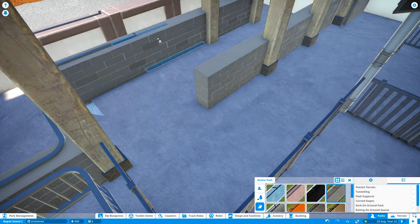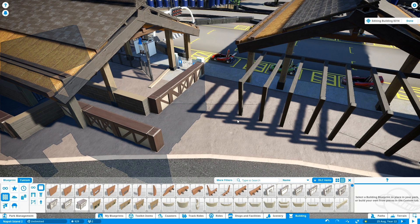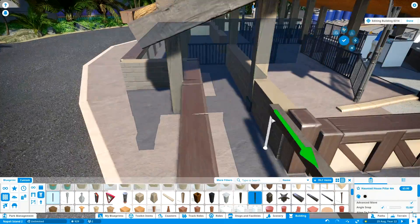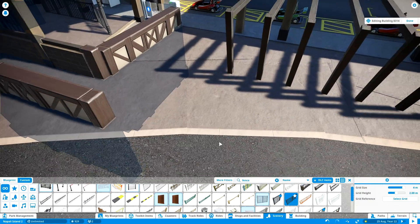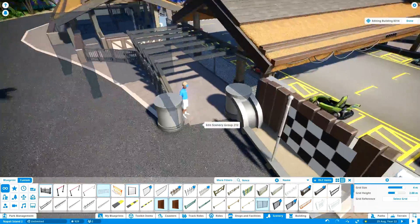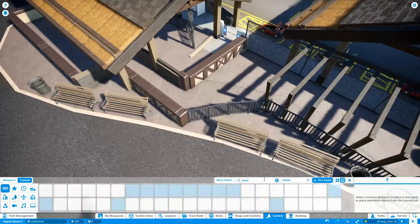We're putting TVs in here - not the usual queue TVs showing an on-ride POV, but screens to communicate instructions. One thing I'm missing and will add is a briefing room. Even in a park like this you can't just let everybody drive karts - they'll destroy themselves and the karts. You need a briefing room because people on a go-kart track need to be briefed beforehand, especially since you can't trust everyone to be honest about their experience. Someone might say yes they've driven before and five minutes later hit the wall, which as a park means a lot of insurance issues. That's the end of this episode.